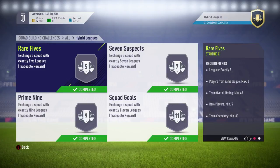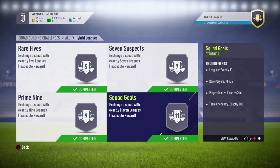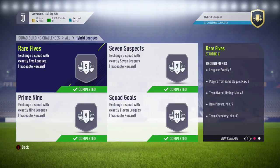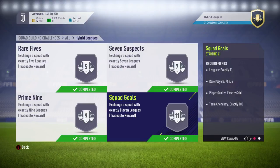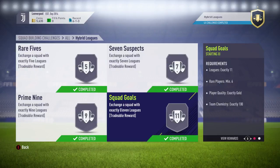For hybrid leagues you need exactly five leagues in the first challenge, seven in the second, nine in the third, and eleven in the fourth. The difference here is you want to use the same nationality for all players and just change up the leagues. For example, use a full team of eleven Brazilian players all from different leagues — that completes the requirement. You need six rare players minimum, and 100 chemistry is only required on the third challenge, so the first three can be done without loyalty. For the last one, keep a couple of pack-pulled players to slot in.